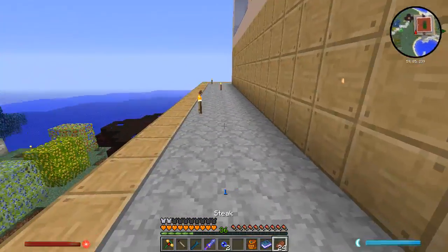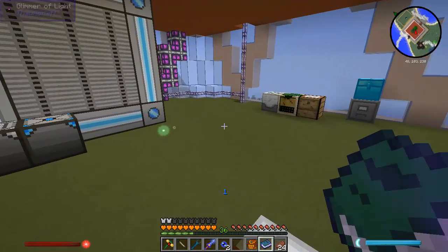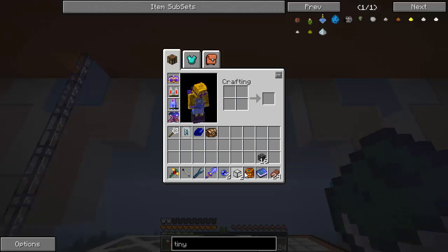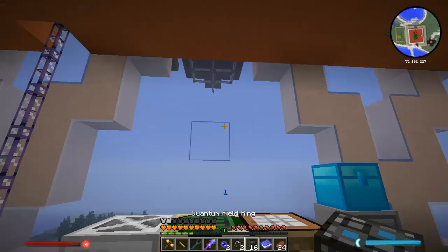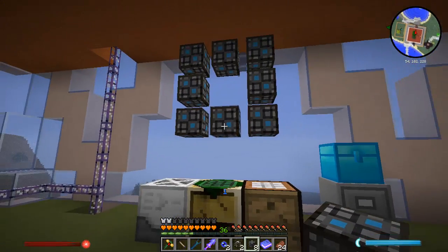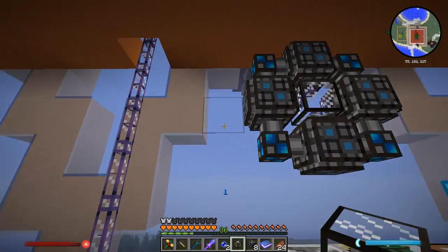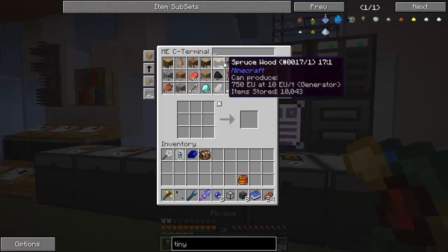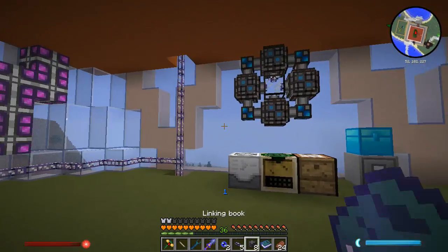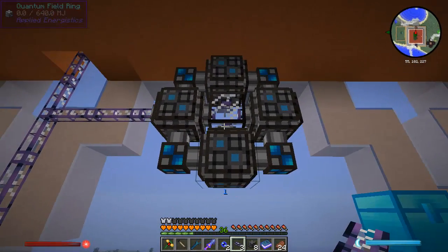I think the server is about to restart, so I'm not sure how far I'll get into this. Let's do the quantum bridge right here. We are going to have our eight blocks here — one, two, three, four, five, six, seven, eight. It's all set. I need to get a little bit of cable to connect it. There she goes — put the little ball in there.